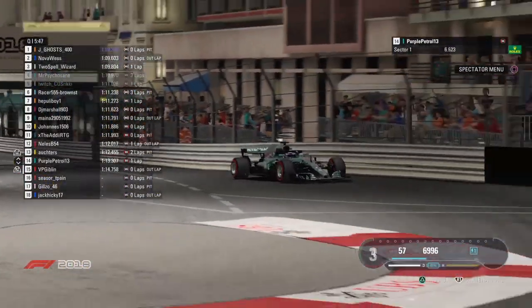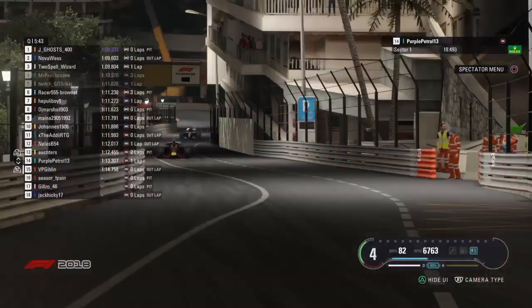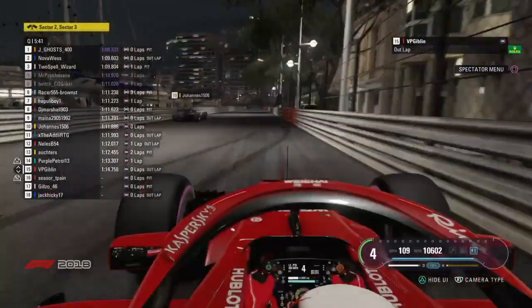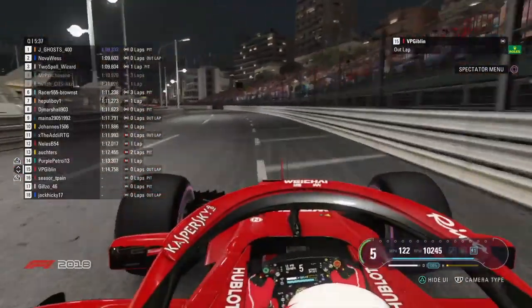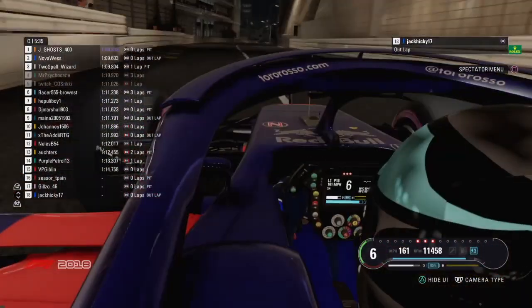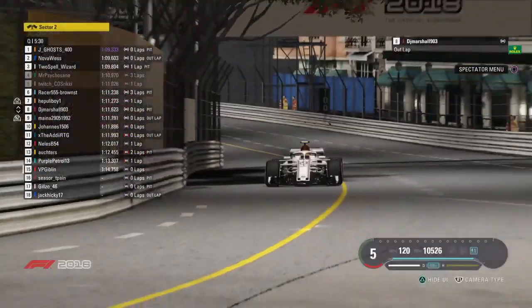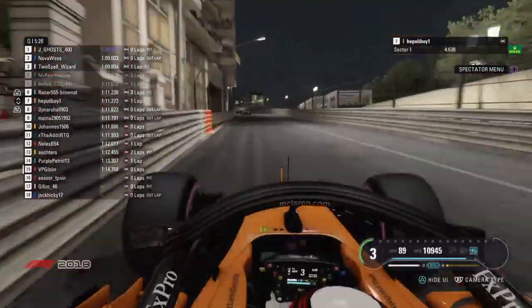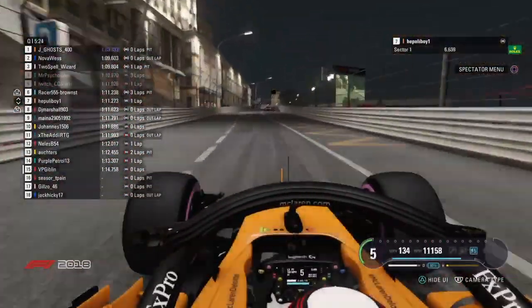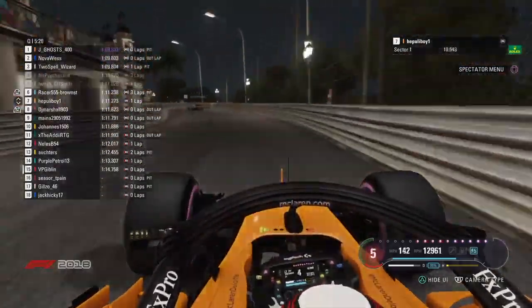He loses the back end and touches the wall, and nearly has a red ball coming out of the pits. Purple Petrov must be listening to our commentary because we did comment on his tendency to go out on the softest tyre and he's gone the opposite so far today. Maybe he's playing the strategist — maybe he's trying to confuse his opponents. On the Supersoft tyre, he's definitely not going to reach the heights that he did last time out in qualifying, where he started P3, his best ever qualifying position.